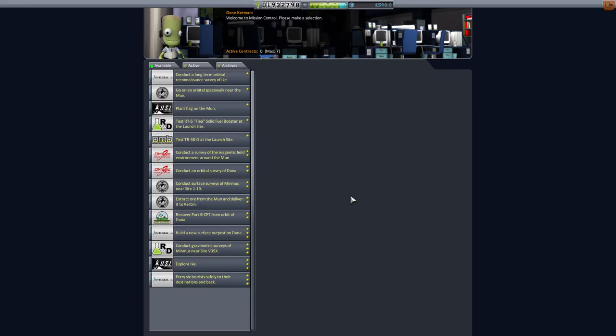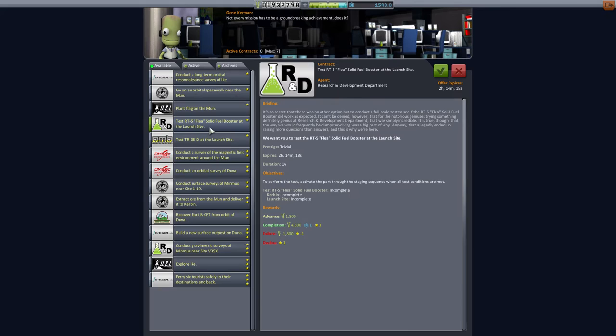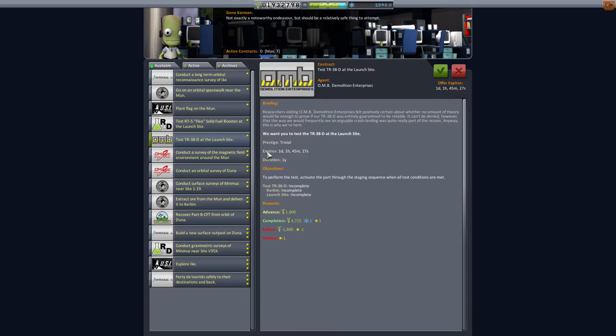Welcome everyone to this let's play of Kerbal Space Programme 1.1.3, also known as Turbocharged. We're here in Mission Control with Gene Kerman to pick up some contracts. I've spotted four contracts we can do in the next few episodes. The first is a nice easy one: test the RT5 Flea solid fuel booster at the launch site - always a bit of a gimme. These at-a-launch-site contracts don't give us very much, only 4,500 funds, one science, and one reputation.